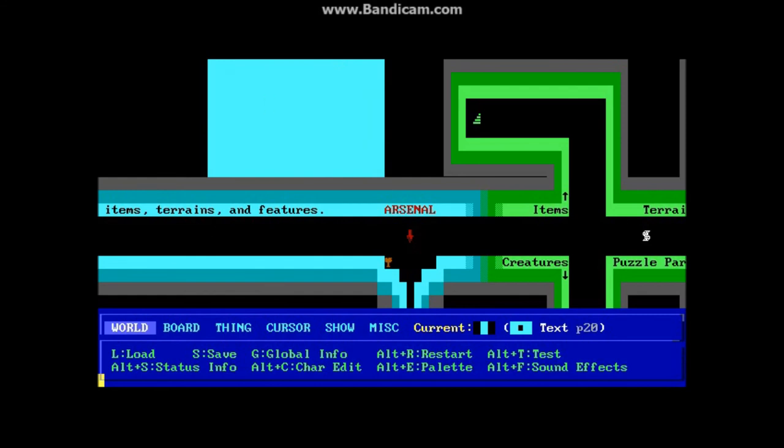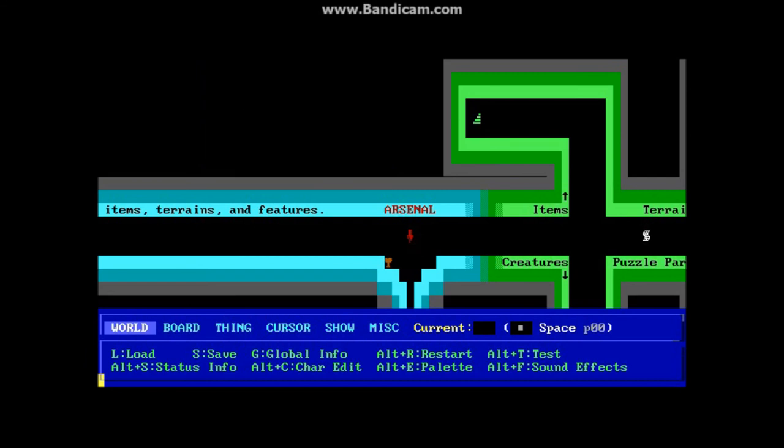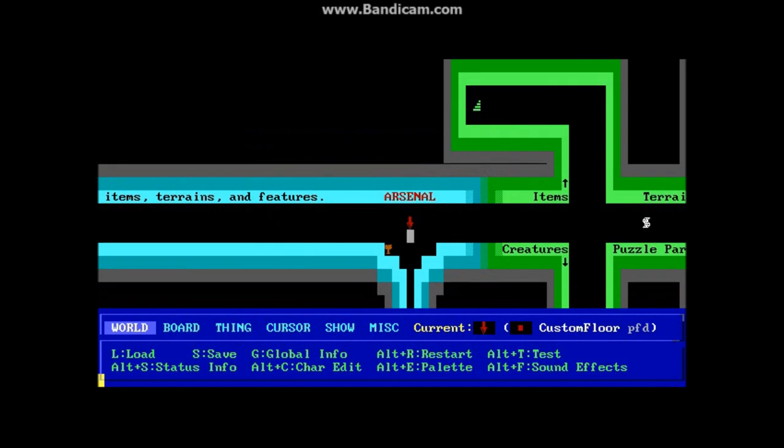And if you press the F key, you'll fill an area in. If you decide you're done with that, you can go to the black space and hit Insert to grab just blank space, then go back and hit F to fill that block with blank space. You can see what any item is by hitting Enter on it — it's the same as hitting Insert. This down arrow is actually a piece of custom floor, which is just something that can be walked over — it's just decoration and doesn't interact with the player.